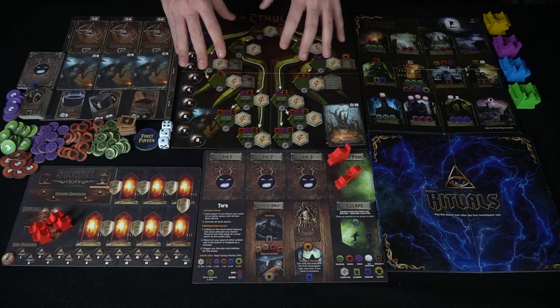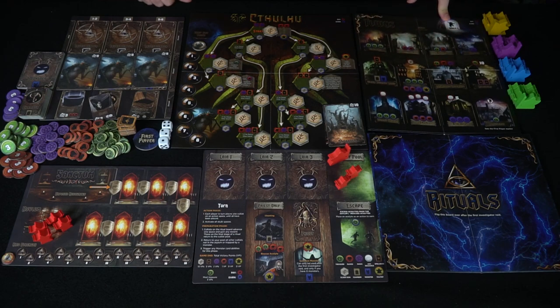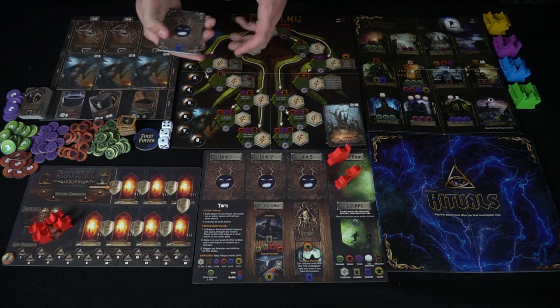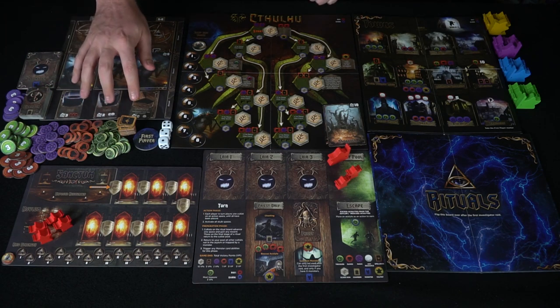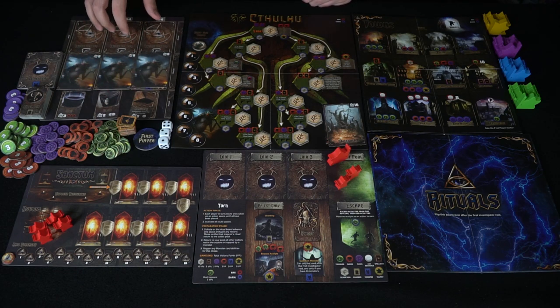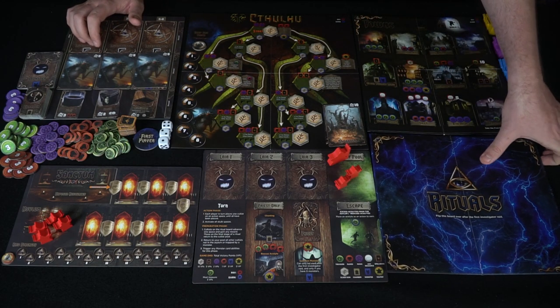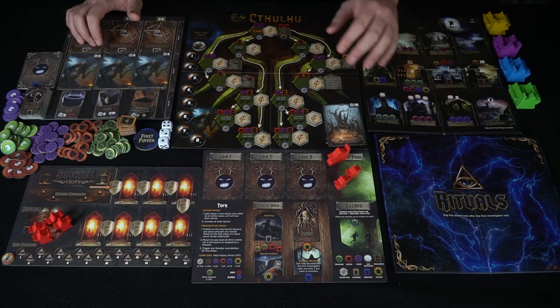This is your Towns area — the main area for placing your Cultists and High Priests to gather different resources and spend your actions. There's a Skulk area and a five-player-only variant space. This is your Monster Stack, which has regular monsters in the base game, and unique-ability monsters if you get the expansions. This is your Chamber Deck — you place three to start the game. Your Investigator Pool is empty in the base game, but expansions add an Investigator Deck with numbers determining spawn locations. This is your Ritual Board, which flips over after the first raid to give new Ritual locations and encounters.